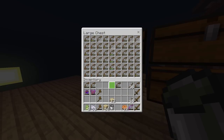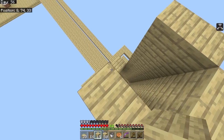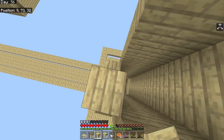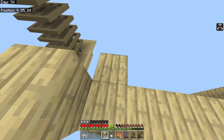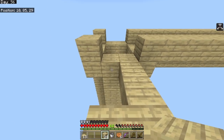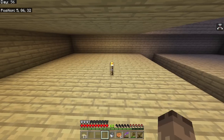Look at all this stuff - so much gunpowder and rotten flesh, bows completely full, starting the next chest. The beauty of keeping all this armor is I can disenchant it and melt it down for iron and gold when I get a furnace. I'm making a mob grinder and planning to turn it into a drowned mob grinder - that's what I've been saving wood for.